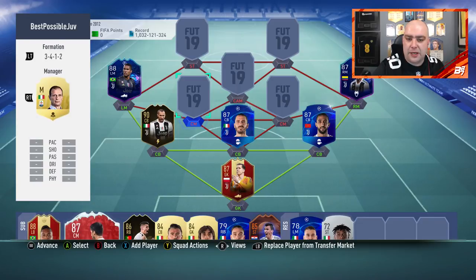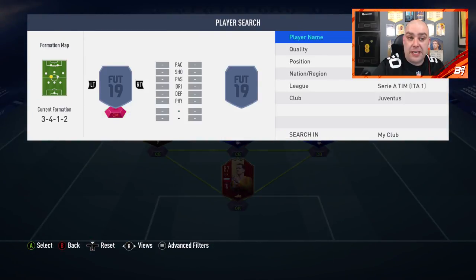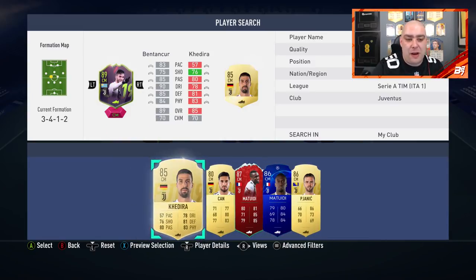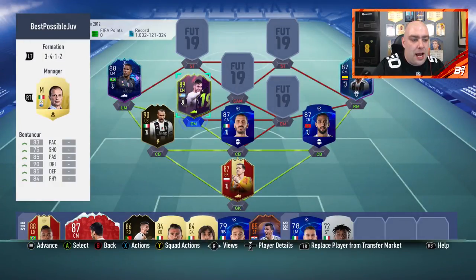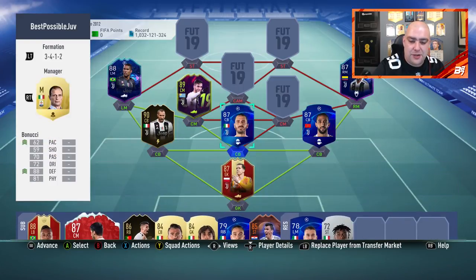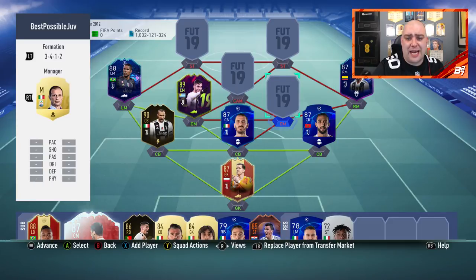Now that might change with the future stars. Because as of the other day, guys, a new player did come in - it is Bentancur. 89 rated, he is worth about 400k as I'm making the video. 83 pace, 85 passing, 90 dribbling, 85 defending, 84 physical - he's a bit of a tank. We started using him and Kadira mixing in between in the highlights. Bentancur is definitely one of the good additions into FIFA with the stars that EA have added into the game.